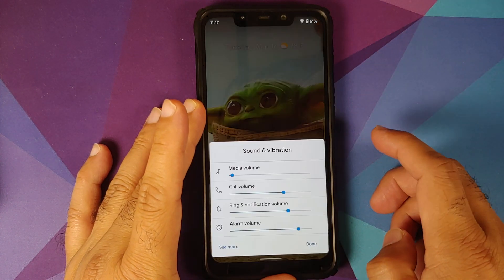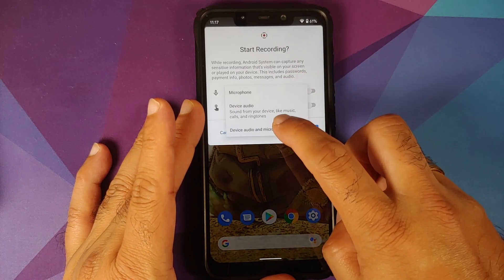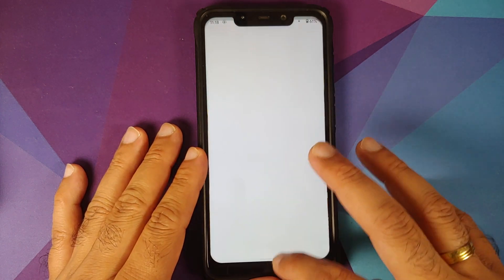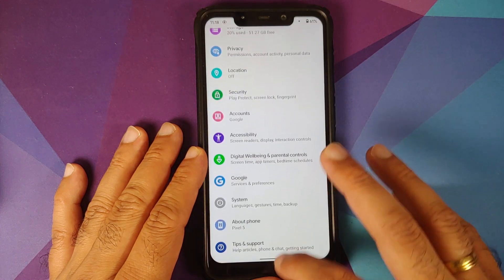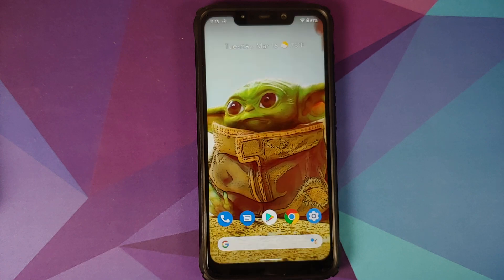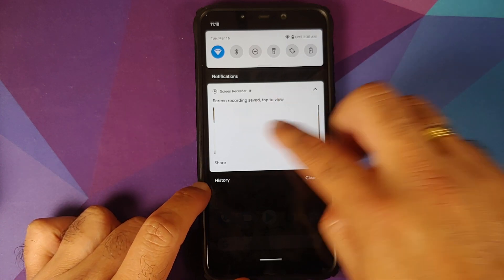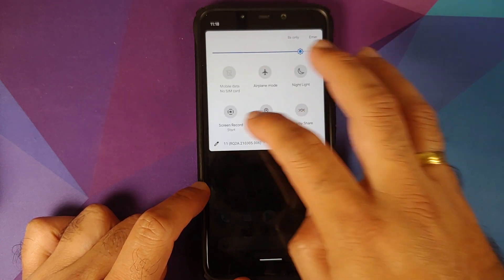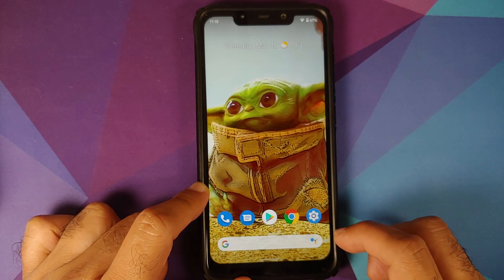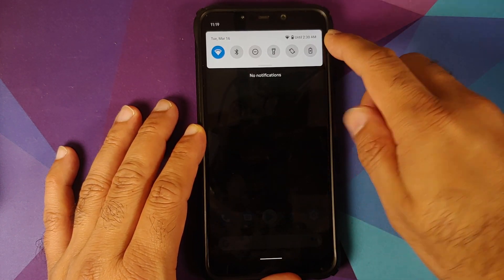Let's have a look at the volume panel — this is how it looks. Quick setting tiles are here. You do have screen record, which lets you record device audio and microphone at the same time. There are no jitters or lags in the UI while screen recording is running in the background. You can share the recording once done, and you can access notification history as well. Tap the edit icon to add more tiles. In your quick settings panel, you also get the estimated time until your device battery runs out.